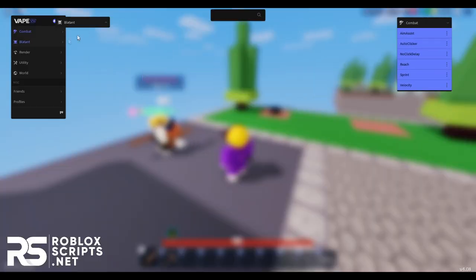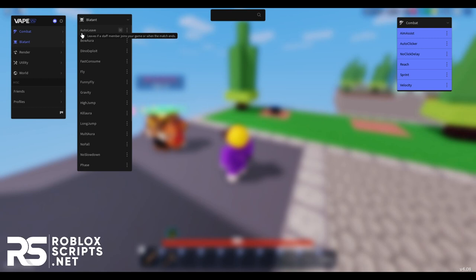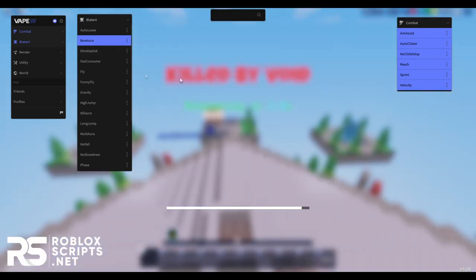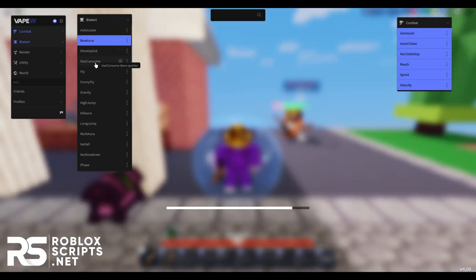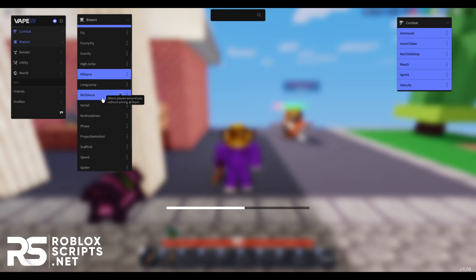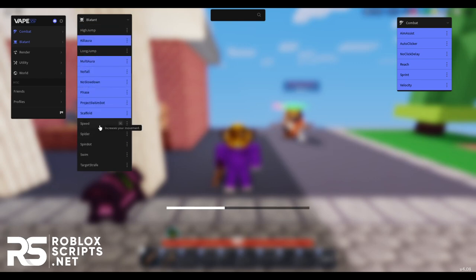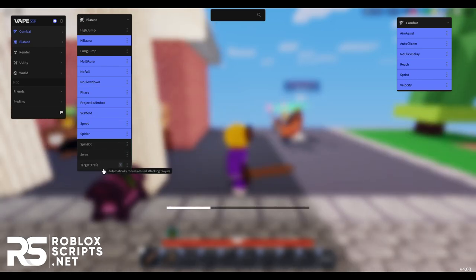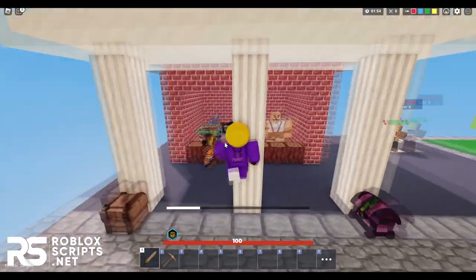Then go to blatant — there are a ton of features here. You have auto leave, so if a mod is in your game it will just leave the server for you so you won't get banned. You have bow aura, fast consume, fly, funny fly, gravity, high jump, and the best feature — kill aura, which hits players for you. Then there's multi aura, which hits a lot of people at the same time, plus no fall, no slowdown, phase, projectile aimbot, scaffold, speed, spider, swim, and target strafe. All of this is really enabled now and you can be so OP with this.